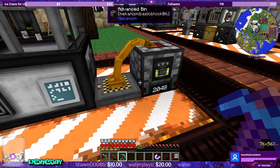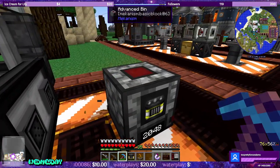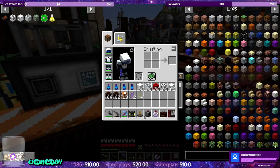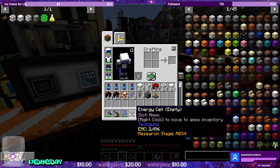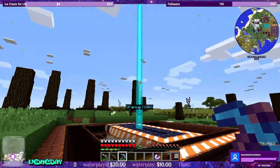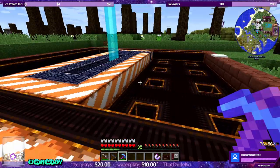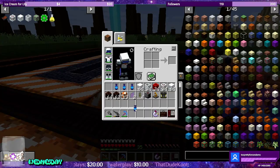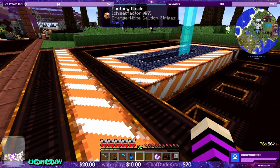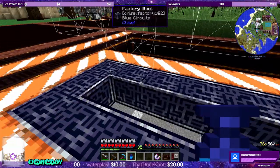From last episode, we did finish an entire advanced bin of the energy cells, so let's go ahead and take this with us. We can move this out of the way for right now. And then over here, this is our uranium that we found — uranium vein. I set up everything already, so you guys don't need to watch me figure out where to put everything.